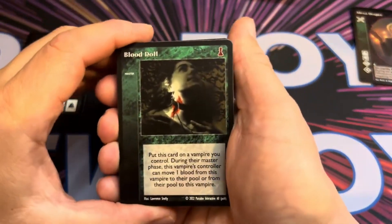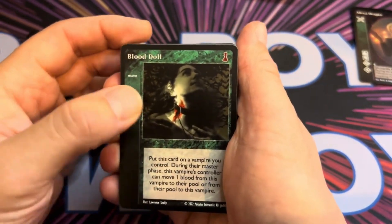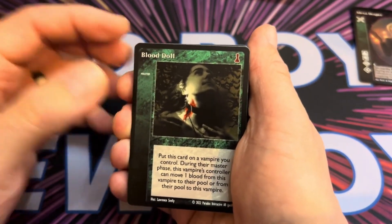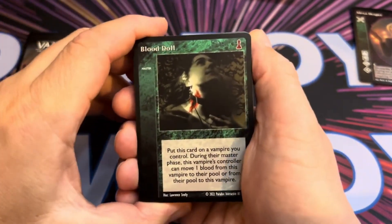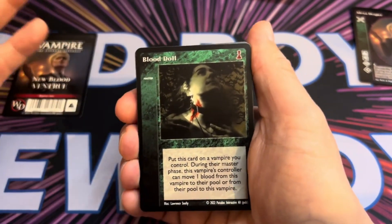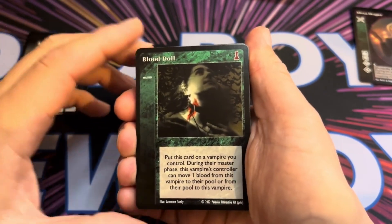Let's have a look at the library. Cards here are divided into things like Master cards — there'll be other symbols too, so there'll be an action, ally, or whatever. This is the Master card Blood Doll.